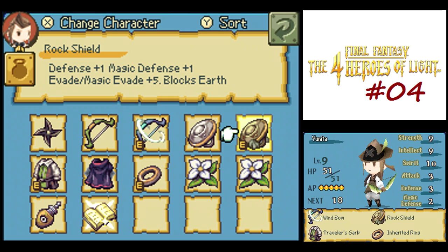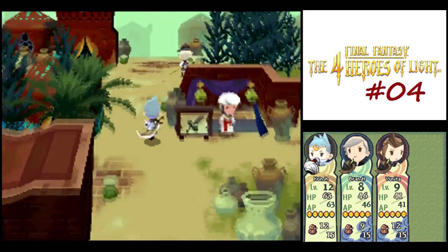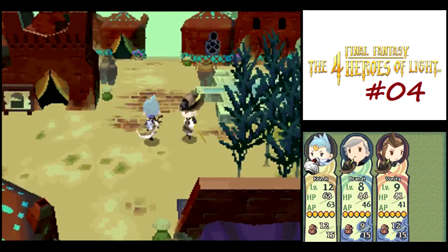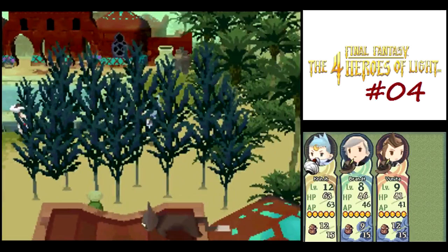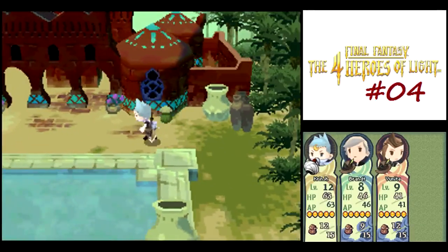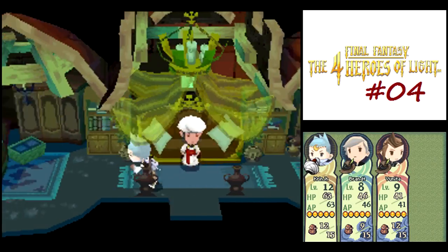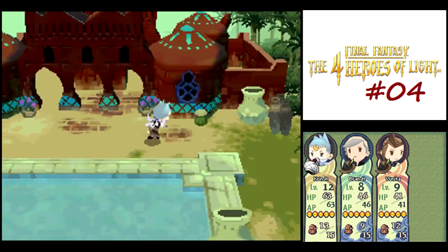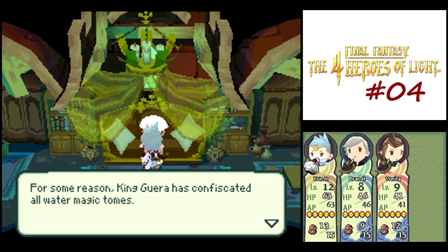Another nice thing about ranged weapons is that they deal more damage to flying-type enemies, which is why you might have seen Yunita dealing a lot more damage to Basilisks. Let's see—I thought there was something around here. Oh, there it is—it's in the house with three doors for some reason. We got two more treasures we can find around here, and I also want to talk to this guy.